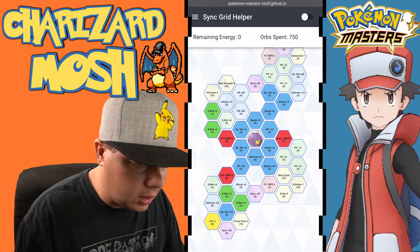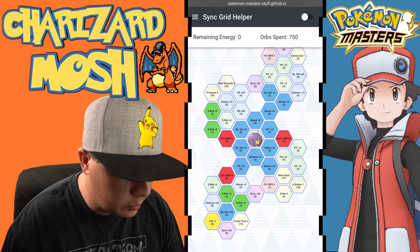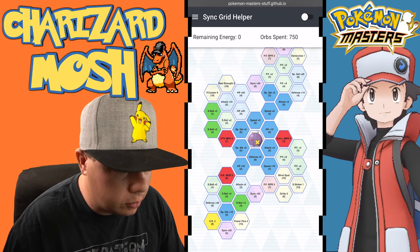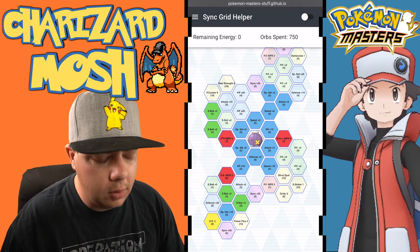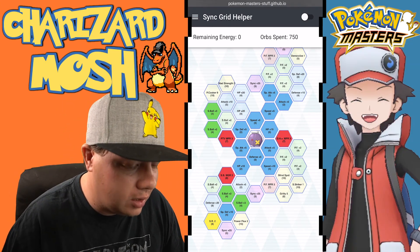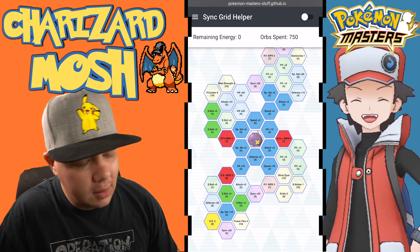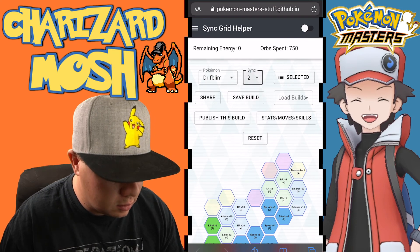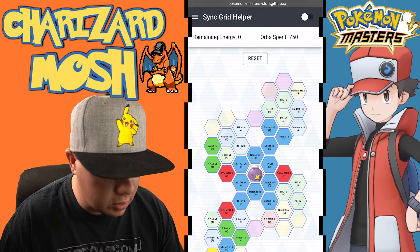This build is another shadow ball build. We grab Special Reserves 2 and the special defense plus 10 in the bottom left corner, Shadow Ball MP refreshes and power-up nodes in the bottom left and upper left corners, Pierce the Veil MP refresh, and Dire Hit MP refresh. This is essentially the same as the two-out-of-five build, so that was my mistake.